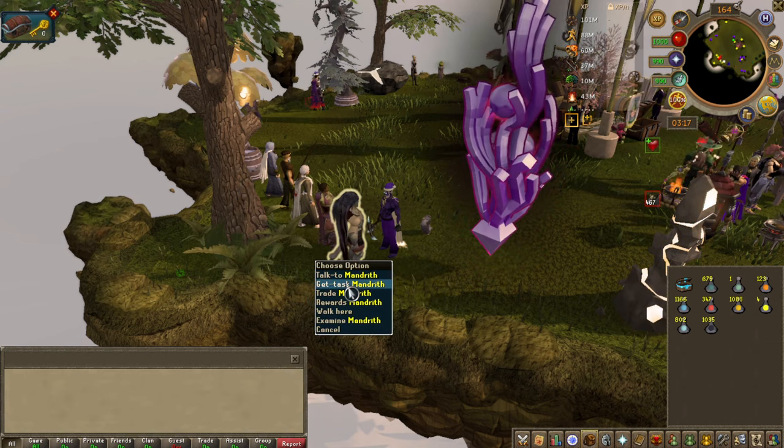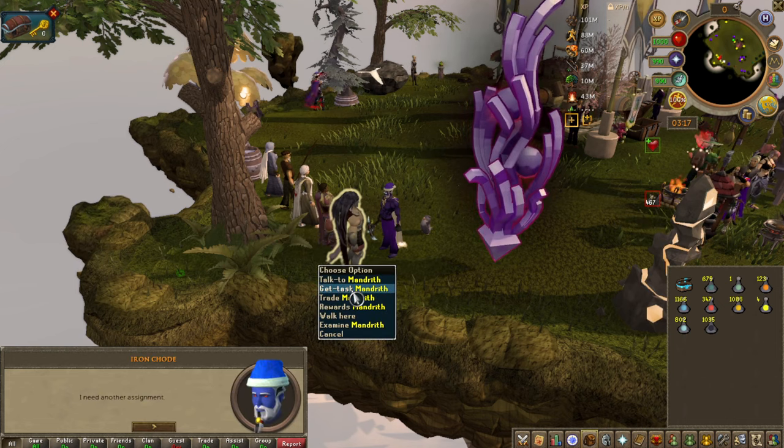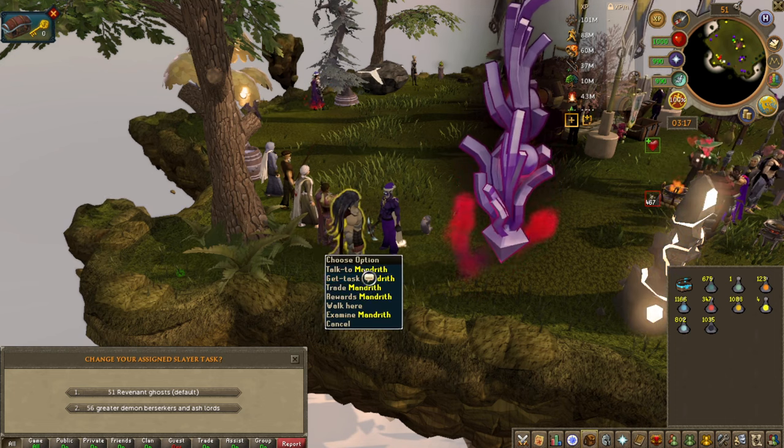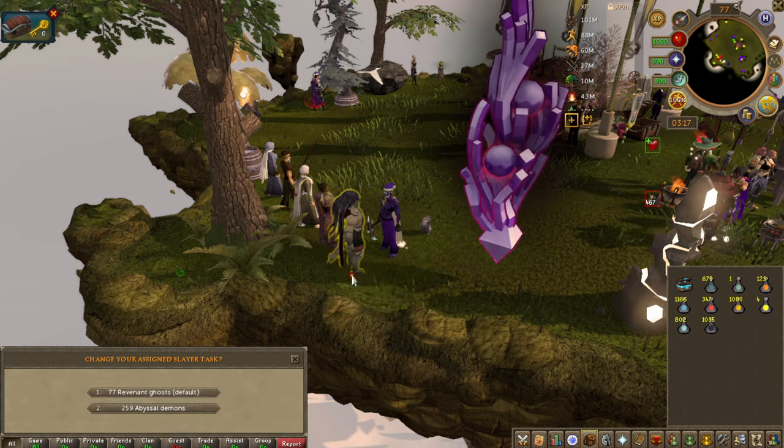I'll take living wyverns — don't like it. Or I can go abyssal beasts. You can just keep going through the dialogue and picking whichever you want.